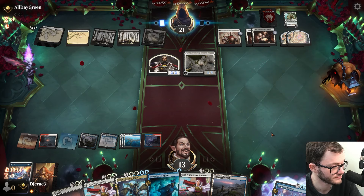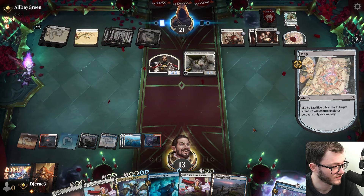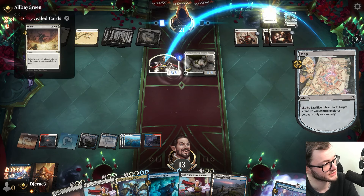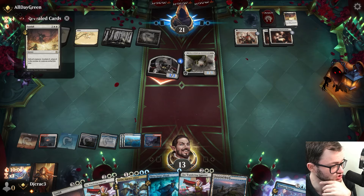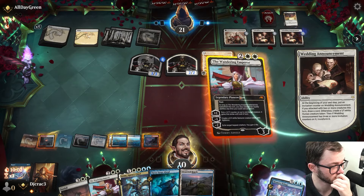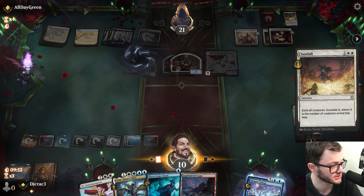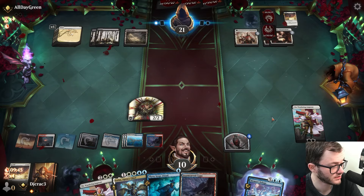They try to play something big - that is a definite no go. I counter it. One, two, three, four, five mana. I flash in Wandering Emperor and do absolutely nothing - just playing the long game. Against a deck like this, I kept them from winning on the spot. My life is a resource - take three. They split out tokens, I slam another Wandering Emperor, make a guy and pass.